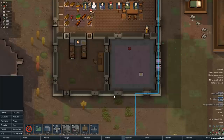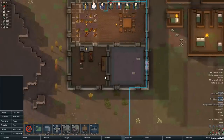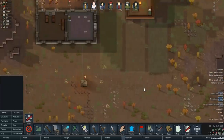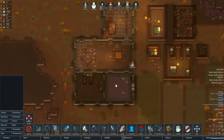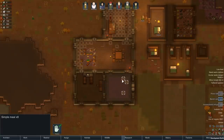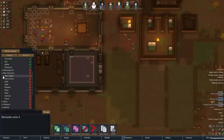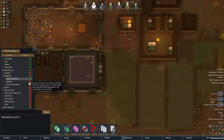Power — we're going to need to run a power line down there. We don't have enough stored. We're going to do some mining. Let's just mine that all out. We've got eight meals. Let's also store hops, psychoid leaves, smoke leaf, manufactured medicine, and herbal medicine in here.